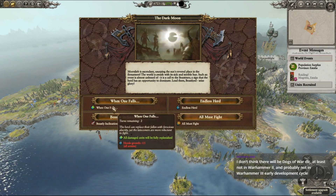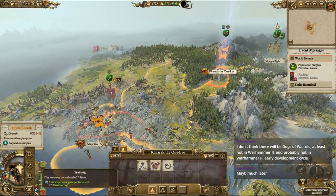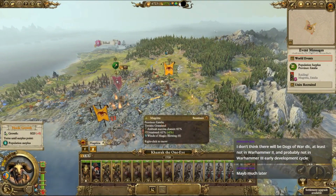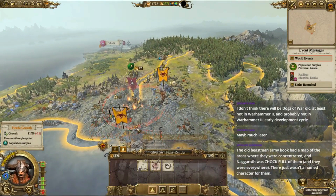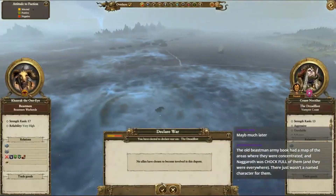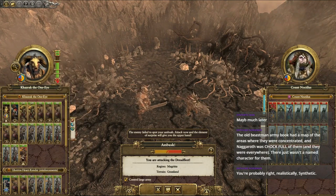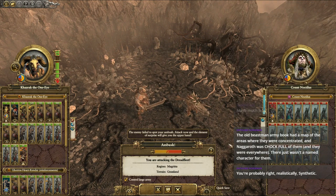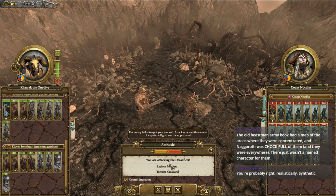This is really bad — horde growth minus 15, I'll go for that anyway. I'm going to have to fight Noctilus — it's going to be a hellish battle. But I've managed to ambush him, which is sweet! They have one Depth Guard and a Necrofex. I have a Gorbull now though — the Gorbull is anti-large, so it's going to have to go for the Necrofex and Count Noctilus himself. It's going to be some battle.